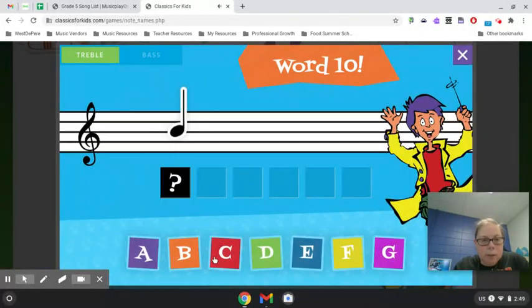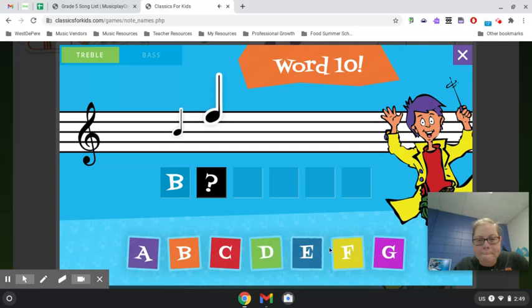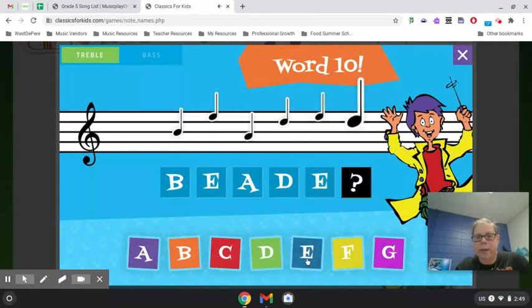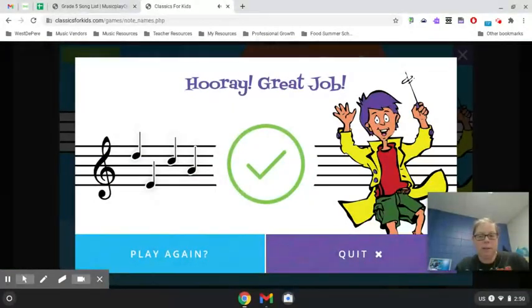Next word. B, E, A, D, E — Beaded. Some people have like beaded purses. There we go — so it's only 10 words, you got that. And then you can just tell me what your score was. I got all 10 correct.